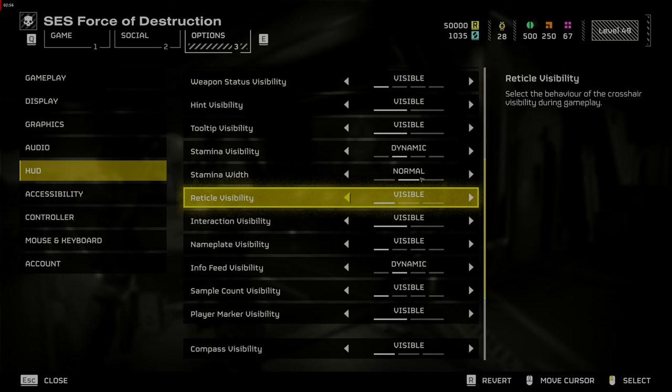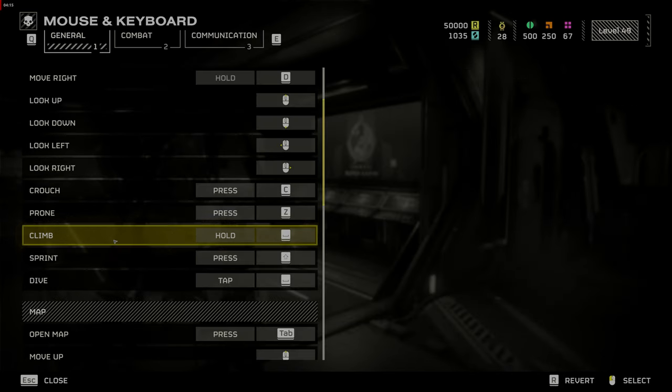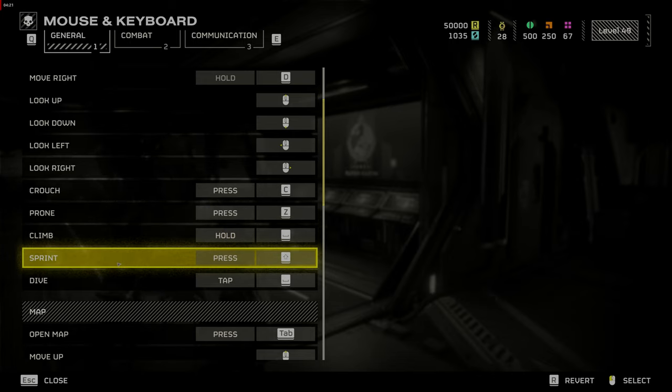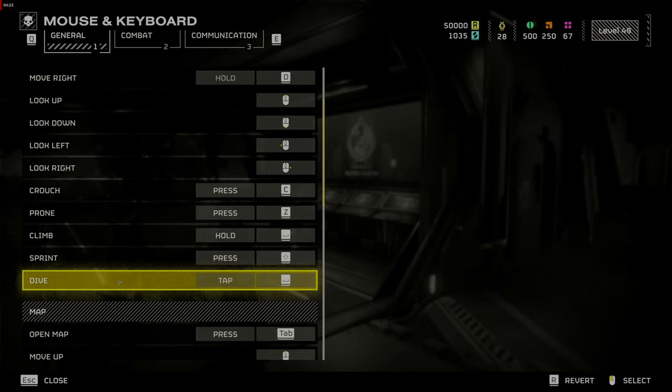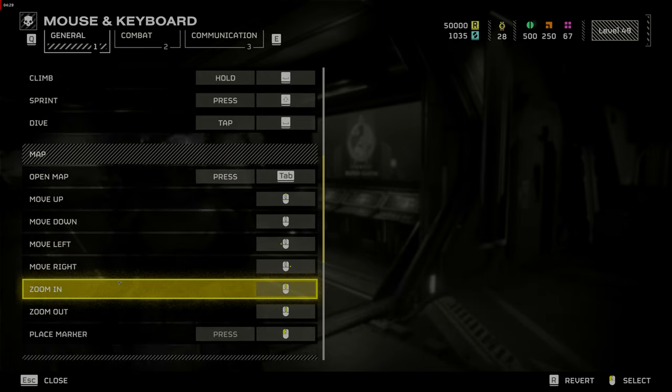Next, go to Mouse and Keyboard and turn Mouse Smoothing off. Then go to Key Bindings. Here's where you want to change your Climb to Hold Spacebar and change your Dive to Tap Spacebar. This is a logical key bind that frees up a key bind slot by binding two essential functions to one easy-to-reach key.